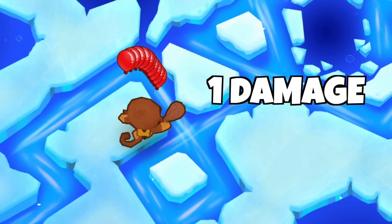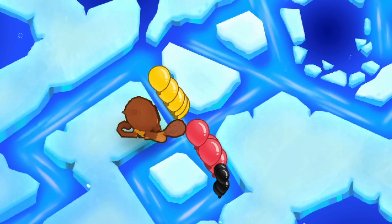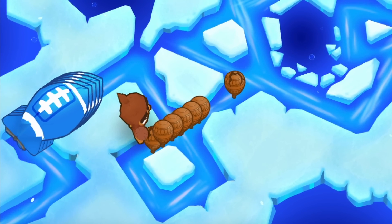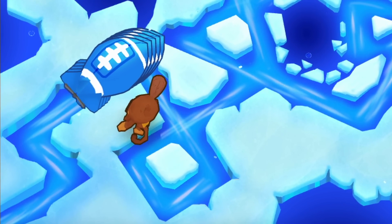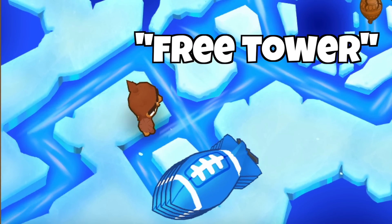The Cave Monkey has 1 damage and attacks every 1.1 seconds. He can pop lead bloons, but the coolest thing about the Cave Monkey is that he has the ability to stun. The stun lasts for 1 second on normal bloons, but it also affects Moab-class bloons where even though the stun only lasts 0.25 seconds, it's still pretty cool for a basically free tower.